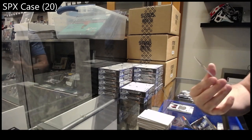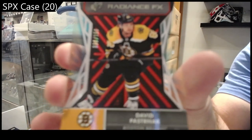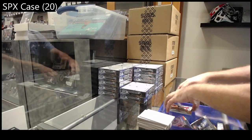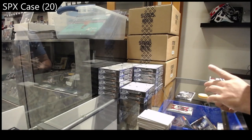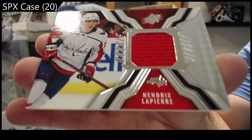We've got a Radiance FX of Pastrnak for Boston — 50 goals, 50 goals, Pastrnak. Wait, this has more packs than it should. And we've got a Lapierre, Washington Capitals.